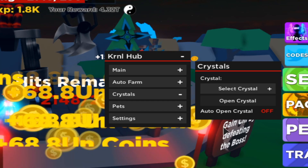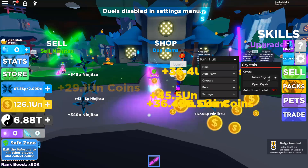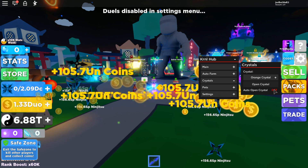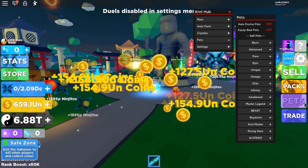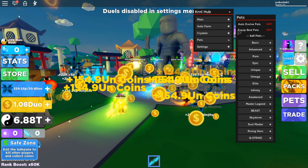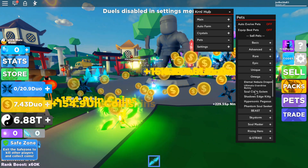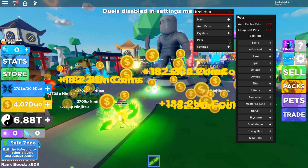Crystals — it will auto open crystals so you can try to get a pet. You select the crystal, press open crystal, and it opens. You can also enable auto open crystal and it will keep opening automatically. For pets, there are a lot of options: auto evolve pets will auto evolve all your pets, equip best pets will equip whichever pets give you the most coins and chi. You can also sell pets — sell crappy ones like basic or orange tier — select whichever pet you want to remove from your inventory if it's full.